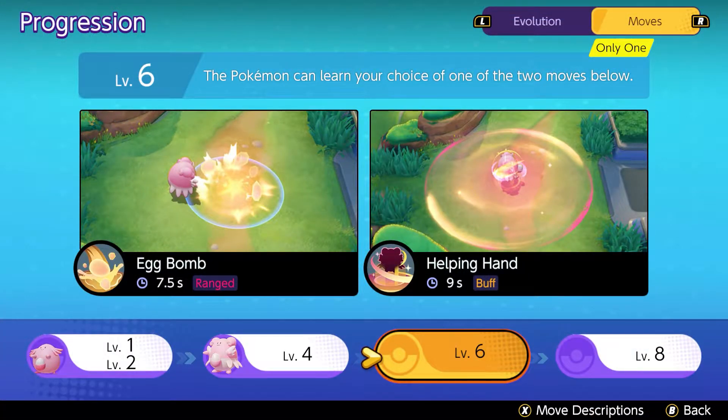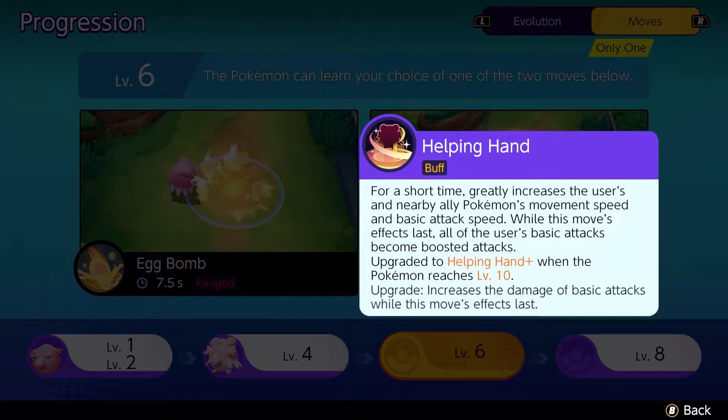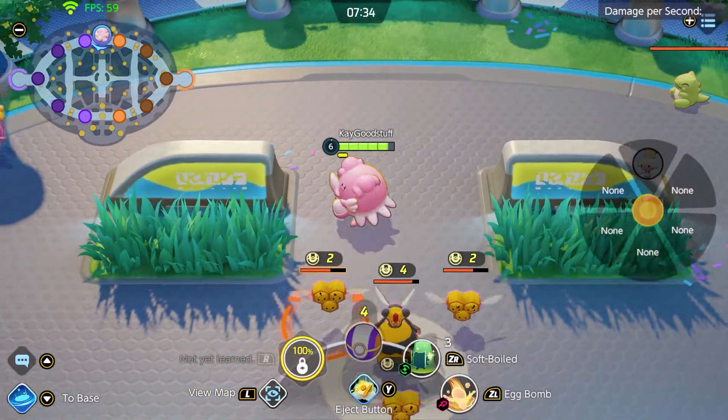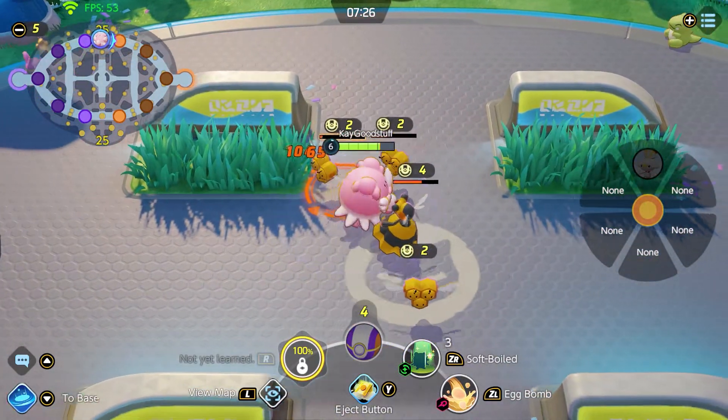At level 6, Blissey doesn't wait long for the next moves. We can choose between Egg Bomb and Helping Hand. Egg Bomb, the ranged damage ability, lets us throw an egg which explodes and deals damage in an area of effect to enemy Pokémon. At level 10, the Plus variant also decreases the movement speed of enemies we hit. However, it's not an ability I would recommend for Blissey at all, because you have far more potential when using the buff-based options instead.